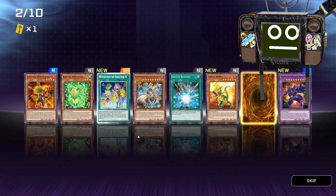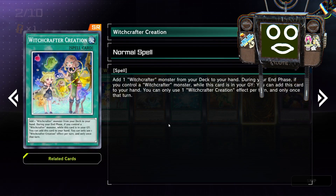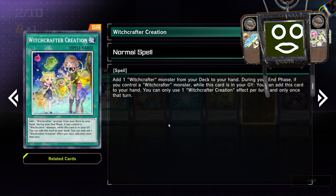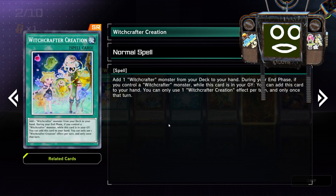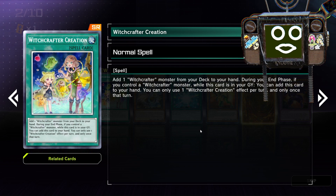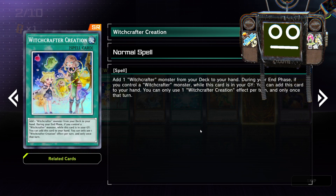Witchcrafter's Creation: add one Witchcrafter monster from your deck to your hand during your end phase. If you control a Witchcrafter monster while this card is in your graveyard, you can add this card to your hand. You can only use the effect of Witchcrafter Creation once per turn and only once that turn.